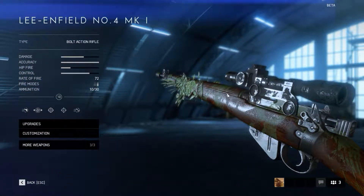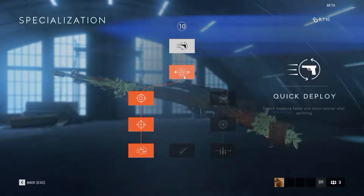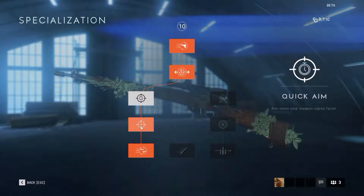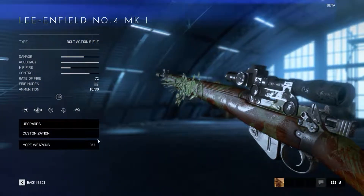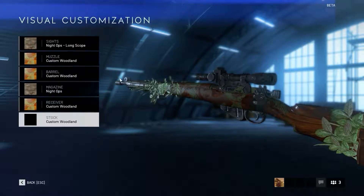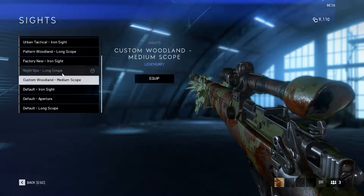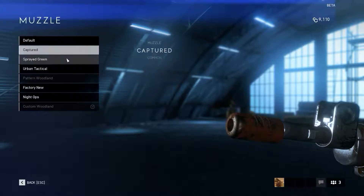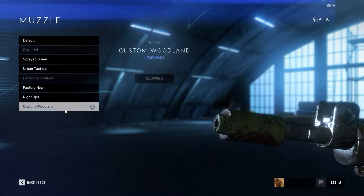I went with the quickest follow-up shot setup I could: faster movement while aiming, quick deploy, and quick cycle. With the quick cycle you get the rate of fire up to 72 rounds a minute, which is really cool. Another thing — even though it's just for looks — I did go with the legendary skin available with the Lee Enfield. Custom Woodland is the only one we had available and I think it looks pretty cool.